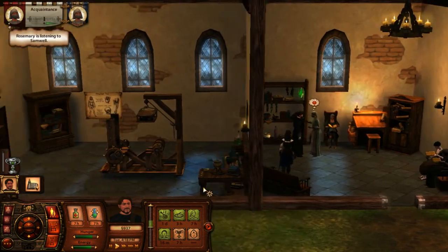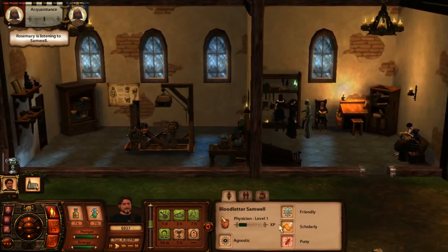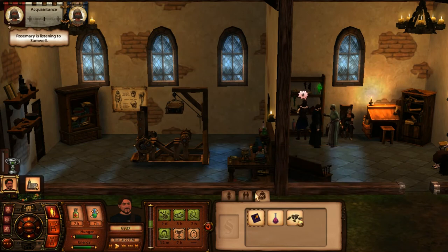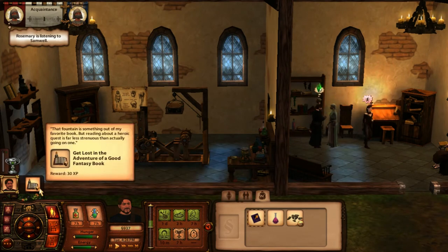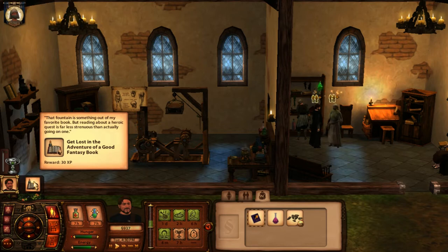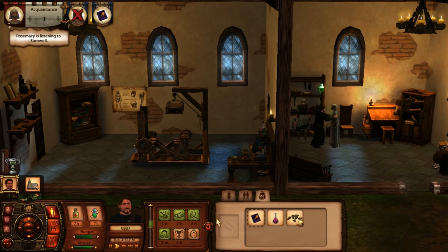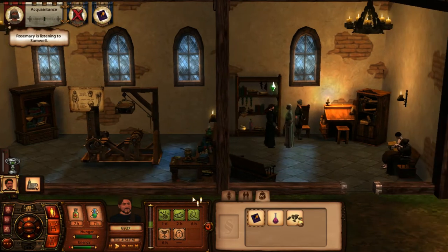Here is our place of business. I've been running around gathering items, so I'm falling a little bit behind the quest. But the quest has literally just started, so nothing major has really happened. He kind of remembered that the Fountain sounds like it's something out of his favorite book. But reading about a heroic quest is far less strenuous than actually going on one, so we need to read some of his favorite book, which he has in his inventory.